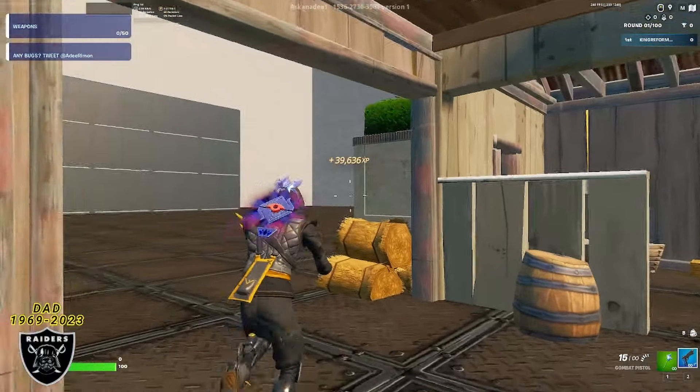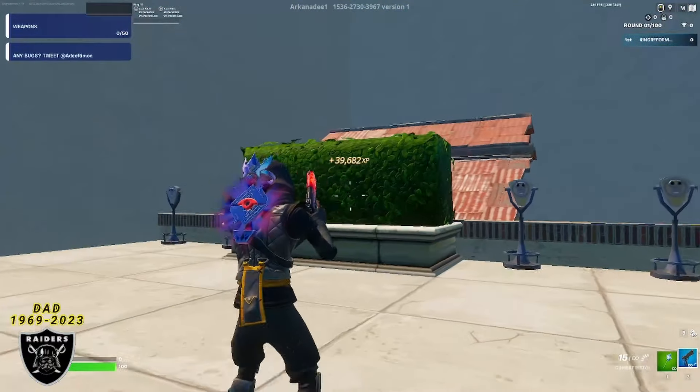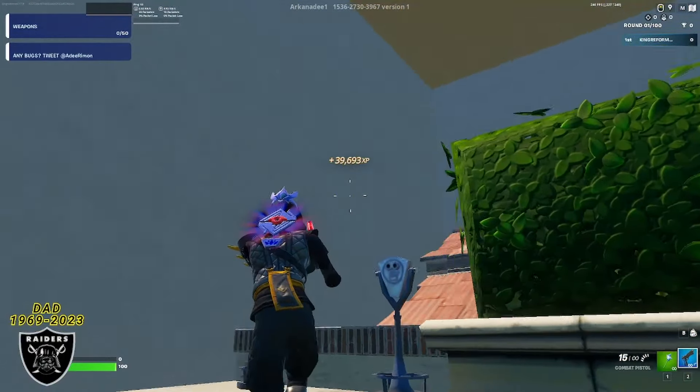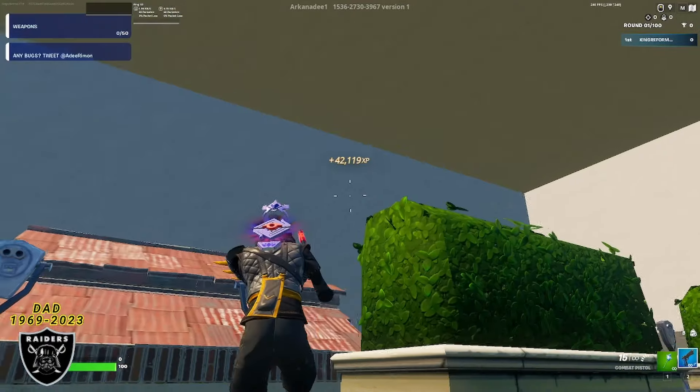Before the second boost, walk over here, mantle up onto the stone wall, and you're going to notice two bushes. Look at the left-hand side — right in front of it on the corner, floating in the air, is our second boost of the day.